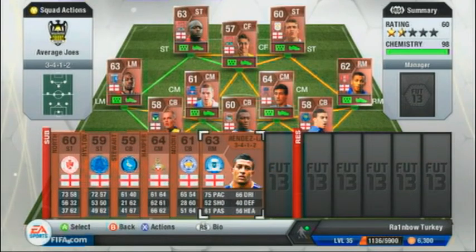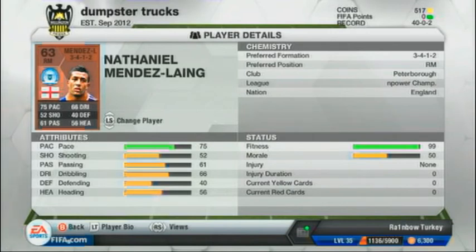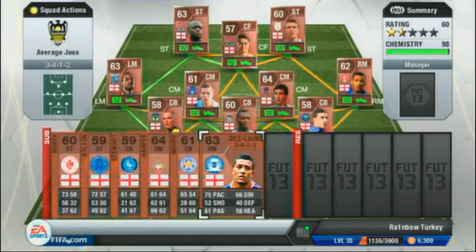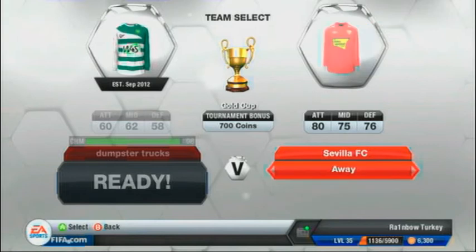Now onto some of my subs — they're not great, but this guy Mendez Lang is a really cheap beast. He goes for about 150 coins and his pace and dribbling are incredible. He will just get past anyone.